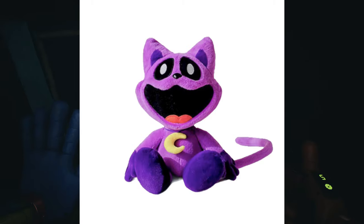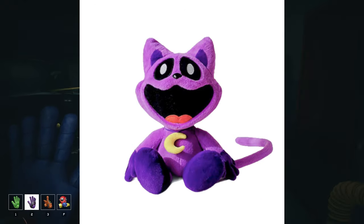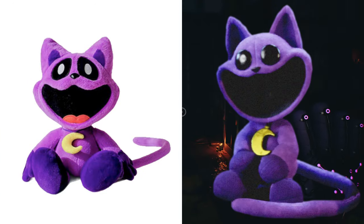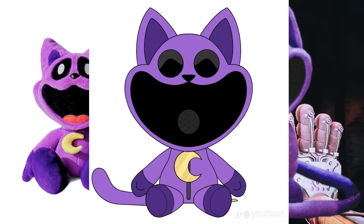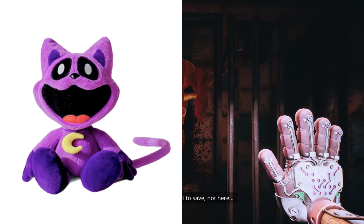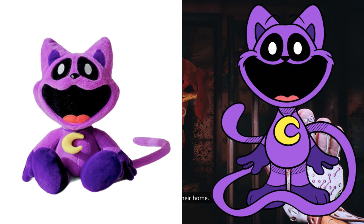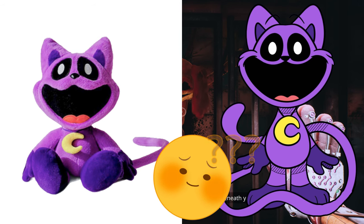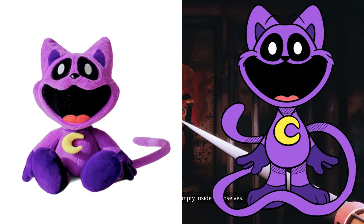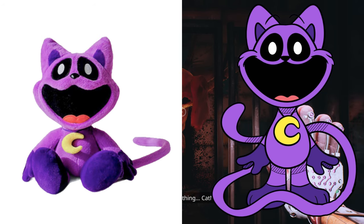The first one we got is CatNap. This plush is not going for a game-accurate look — unlike the other CatNaps we've been getting from YouTube's, the official Mob one, and the new deluxe one from Fat Mojo. Instead, they're trying to copy the cardboard cutout animation style. You can tell because it has the tongue, the shape of the whole plush, and the white eyes inside. It's not a bad plush — it's definitely not game accurate, but the charm isn't bad. The plush is a lot smaller than the other official plushies. It's kind of like the size of a YouTube's plush. It does have a hard nose. The mouth is pretty good, the tail looks pretty long, and it looks like an okay plush.